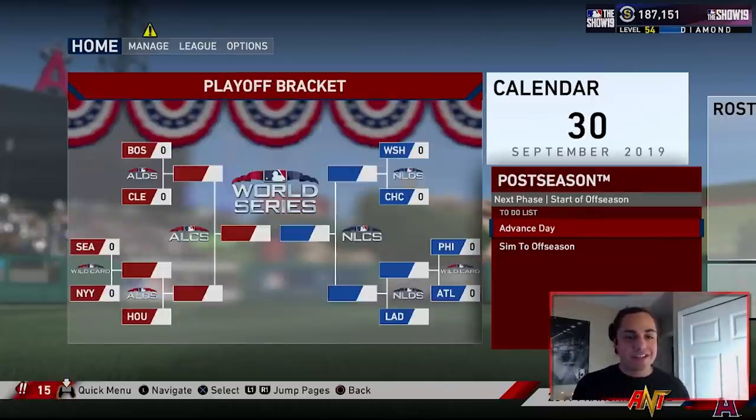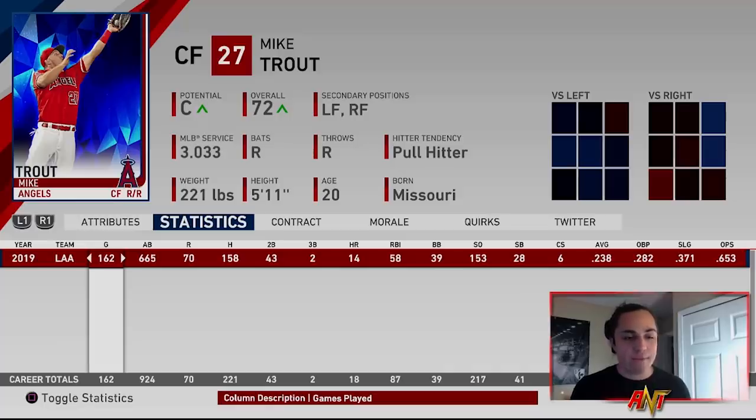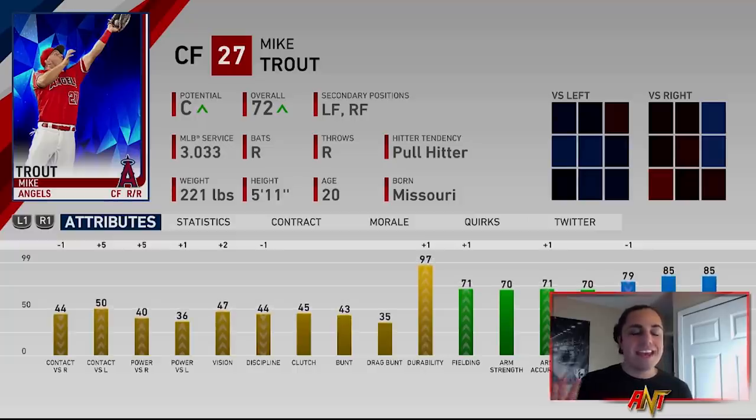As expected, the first year didn't go too great — didn't make the postseason. But Mike Trout played in every single game. He had 43 doubles, which is actually pretty good, two triples, 14 home runs — solid for someone with stats in the 40s and 50s. His hitting stats went up a bit. For the year: 58 RBIs, 39 walks, high strikeouts, a good amount of stolen bases, average a little low. Definitely not Mike Trout numbers, but better than expected — a lot of extra base hits.